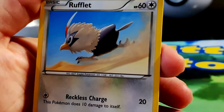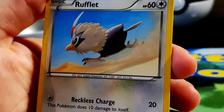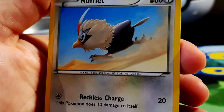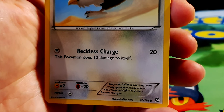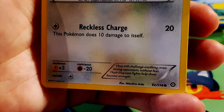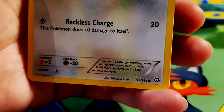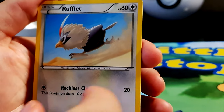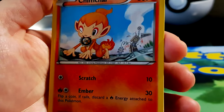Rowlet, HP 60, normal type — an eaglet Pokémon, running across the sand with great concentration and determination. Move: Reckless Charge for 20 damage — though this Pokémon does 10 damage to itself. Weakness to electric type, resistant to fighting. They will challenge anything, even strong opponents, without fear — their frequent fights help them become stronger. Illustrated by Mitsuhiro Arita. Always in a scrap, that Rowlet!